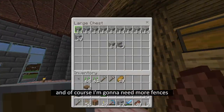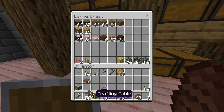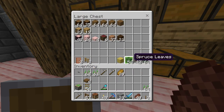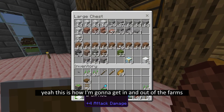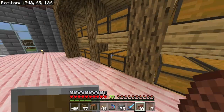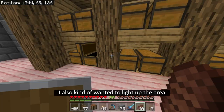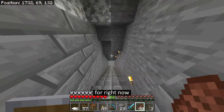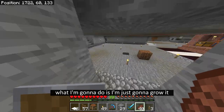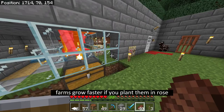And of course I'm going to need more fences. Where are my fences? They should be in the wood chest. I have 57 spruce. Do I have the wool carpet? Yeah, this is how I'm going to get in and out of the farms from now on. And what else did I need? I also kind of wanted to light up the area with some torches. But I'll do the lighting later - for right now I'm just going to grow it.